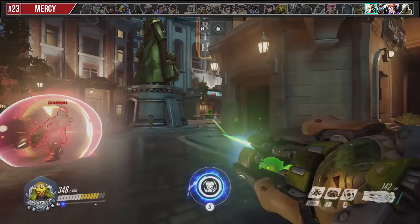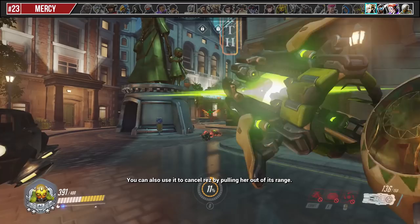Try to predict where Mercy is going to Guardian Angel and use Halt to keep her in place. You can also use it to cancel Resurrect by pulling her out of range.